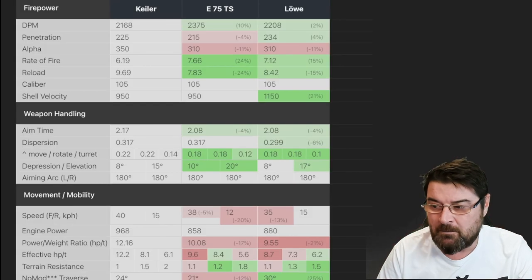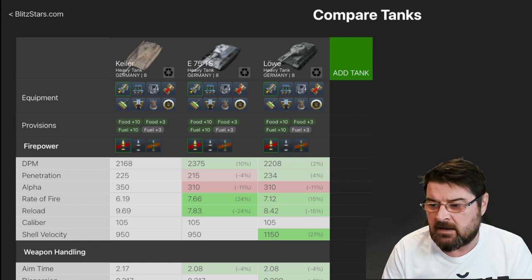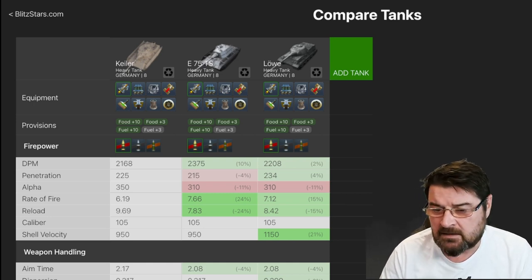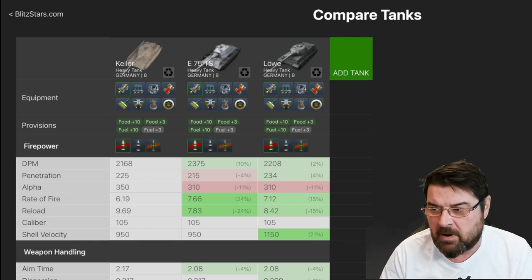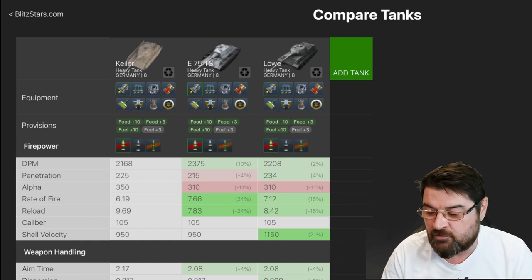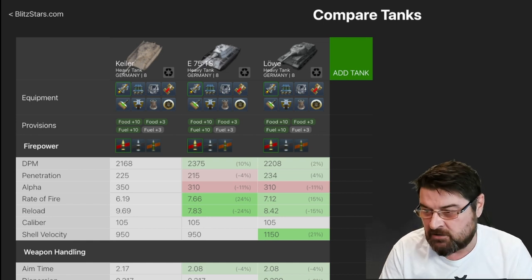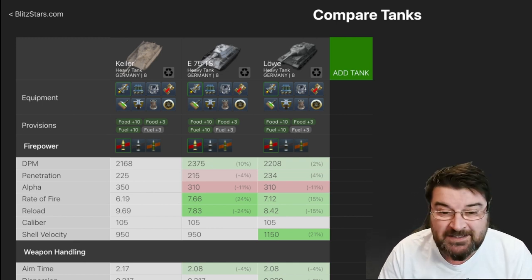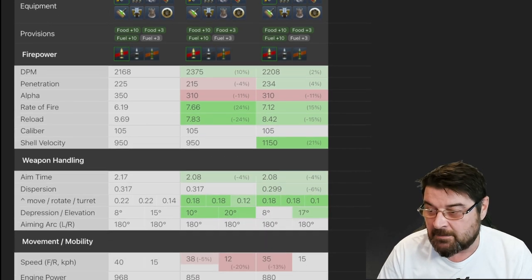Here we've got the Keller, the E75 TS, and the Louvre all together in BlitzStars. You can see the DPM of this tank isn't as good as the other two. The Louvre you can buy for around 6,000 gold; the E75 TS was never 18,000 gold either, yet they've got better DPM. This one has better penetration than the E75 TS but not as good as the Louvre, and it has better alpha damage but a worse rate of fire — almost 10-second reload compared to nearly 8 seconds for the E75 and 8.5 seconds for the Louvre.